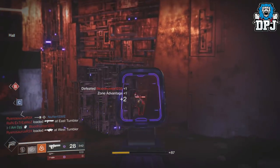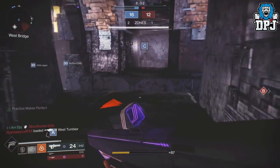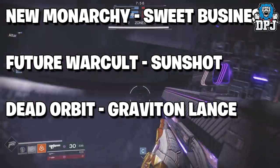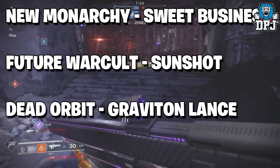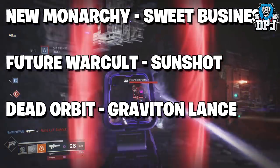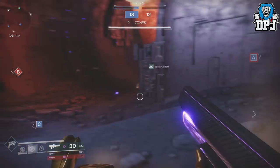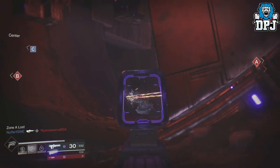Each faction will also offer a catalyst for certain exotic weapons. New Monarchy will offer a catalyst for the Sweet Business. Future War Cult will offer a catalyst for the Sunshot, and Dead Orbit will offer a catalyst for — you guessed it — the Graviton Lance. So how exactly will each faction offer such catalysts and how will they be unlocked?